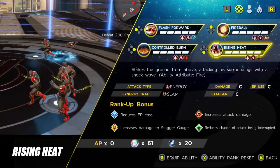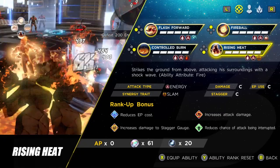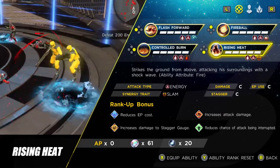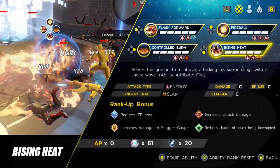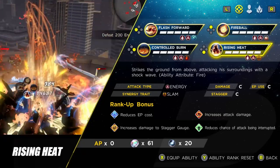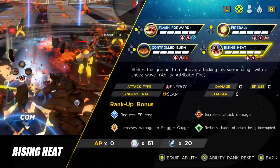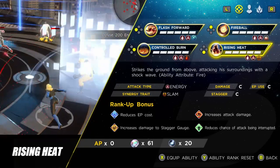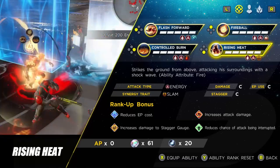The final ability is Rising Heat, which can do really nice damage on a boss when stunned or staggered — despite the damage rating being C, it's pretty respectable. Rotation-wise: start with Flash Forward to get in the enemy's face, then Controlled Burn to place your DoT. Once stunned or staggered, fire down your Fireballs and Rising Heat. Rising Heat seems to do slightly more damage in testing but they are very similar.